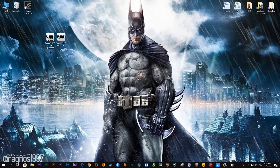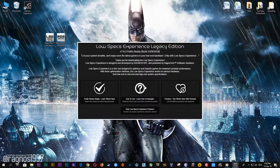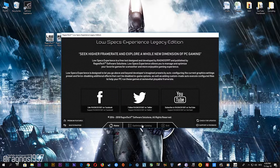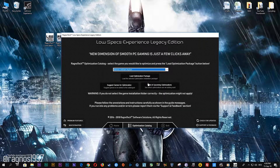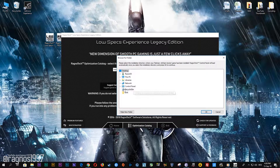After you download it, simply install it and you will get shortcuts on your desktop. Start it and then go to the optimization catalog section. Once you find yourself on that page, simply select Batman Arkham Asylum from the drop-down menu and then press load the optimization package.